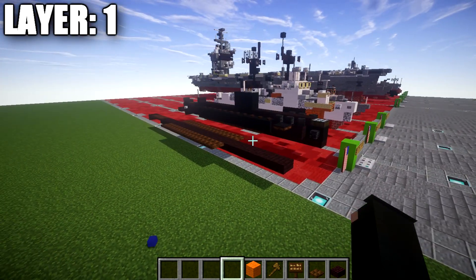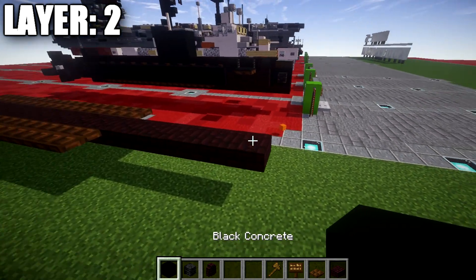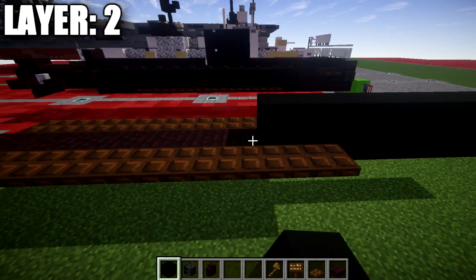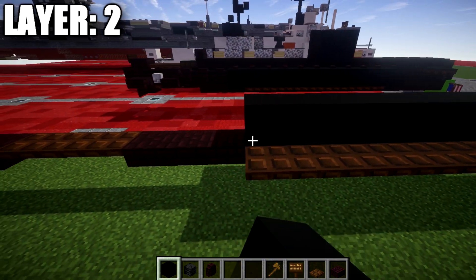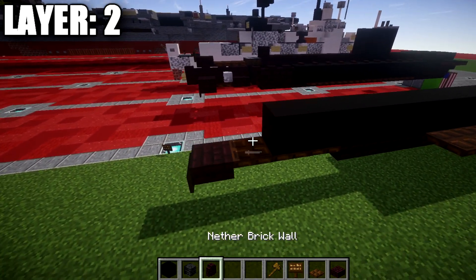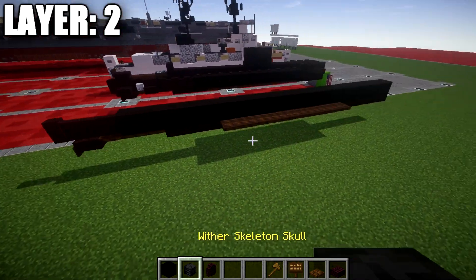Moving into our next layer — layer 2. To start off, we're going to take our black concrete and go back 19 black concrete blocks. We're then going to take our narrow brick walls and place down an additional 3 narrow brick walls back from that black concrete block. Then going up to the front, we're going to place down a block on both sides of this black concrete block, and then 3 narrow brick walls back on each side.